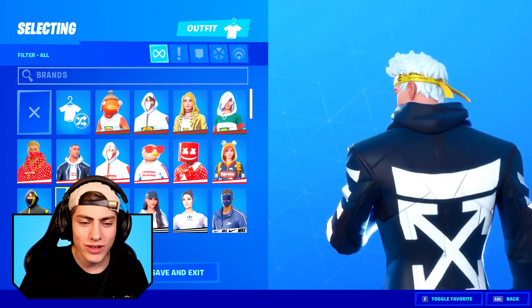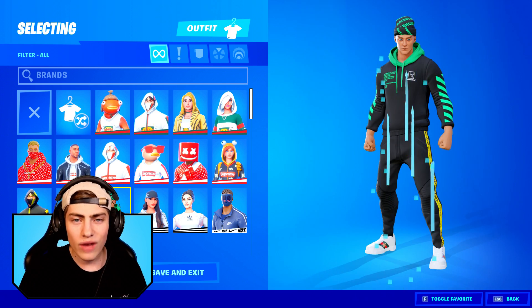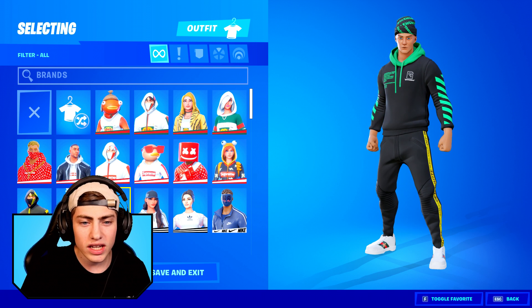And then we have Tyler Blevins — Ninja himself dripped out with some off-white clothes. Then we have another skin that was actually requested by a fan, and this one has multiple brands in it: off-white, of course Gucci, and then also Balenciaga on the beanie.